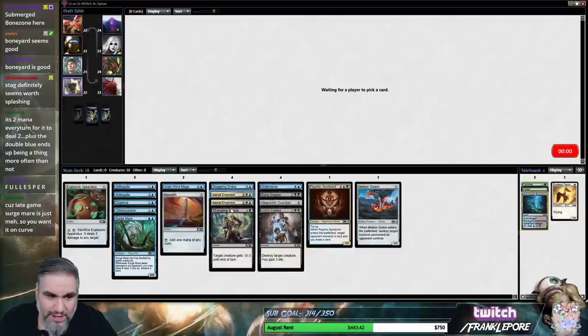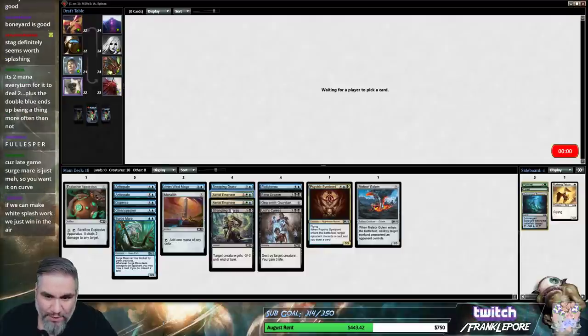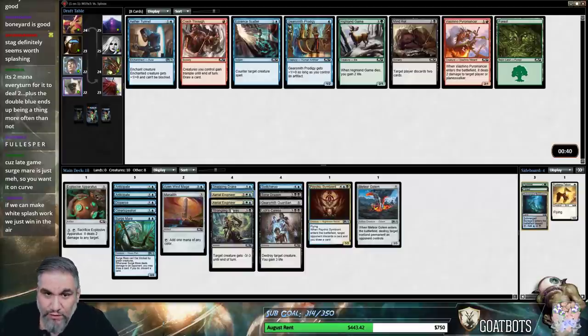It's two mana for it to deal two, sure, but it also blocks everything. 0-5 blocks everything in this format — it blocks 4-5s, it blocks 4-3s, it blocks 3-3s. It blocks literally everything in the format, and then when you have a chance to get in, it just loots for you and can deal up to four damage. It's a very versatile card for two mana.